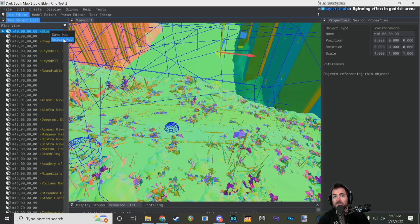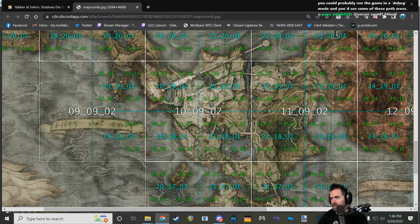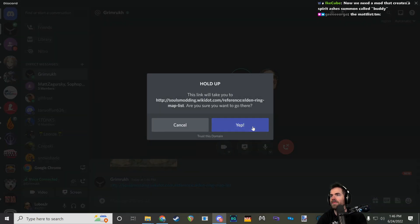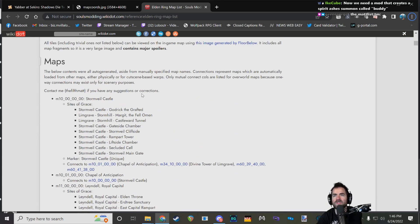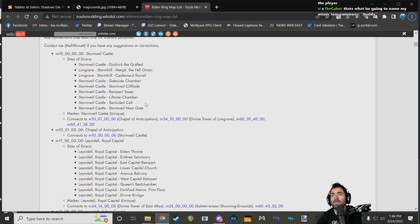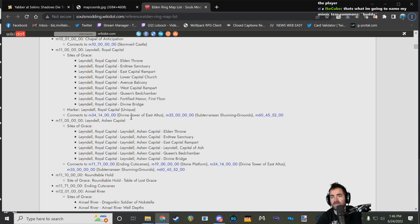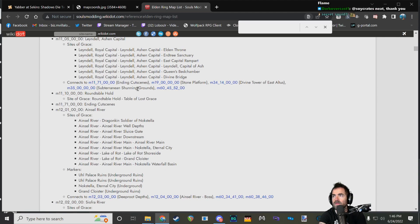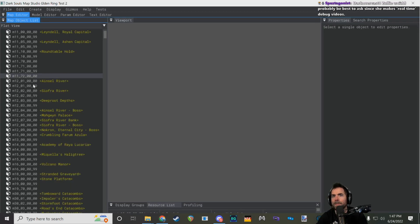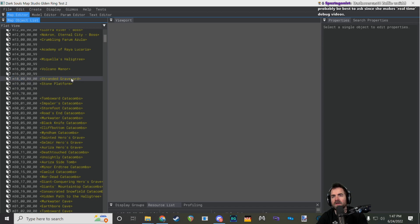Let's unload this map and load the Stranded Graveyard — that's map M1800 according to the reference page. Let's right-click and load it.